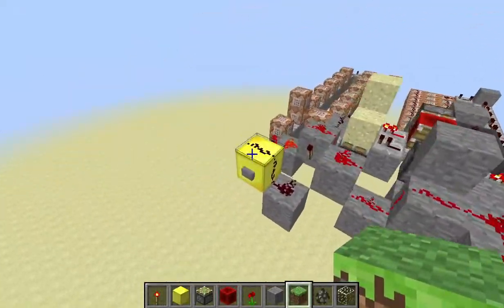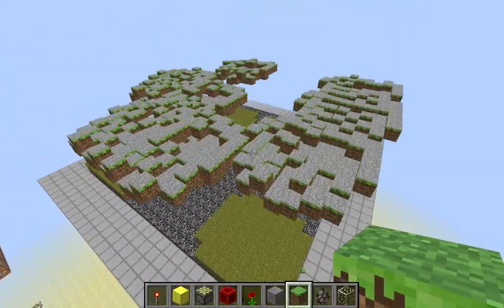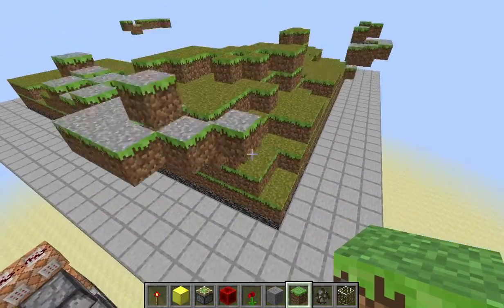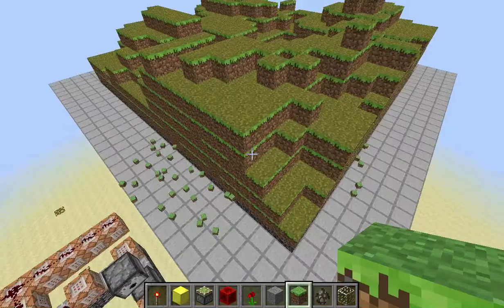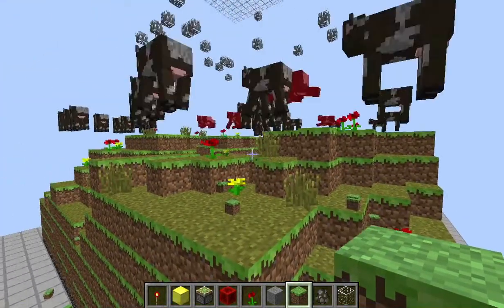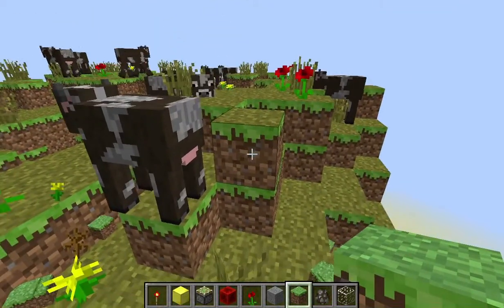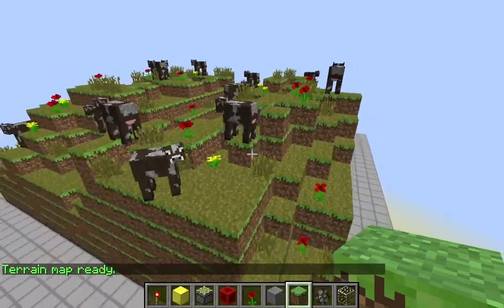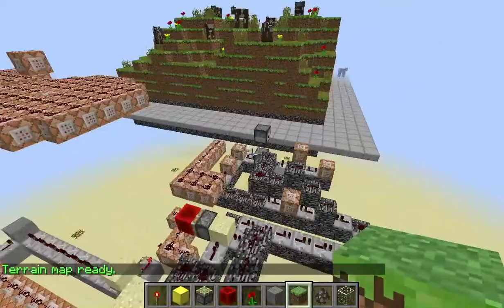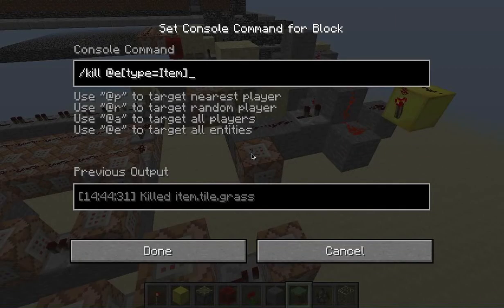I'll run it one more time. So there will be a bit of lag, all the cows will die, and the sand will start to spawn in. You'll notice that there are a lot of items being dropped by the sand — right now they're being dropped because of the half slabs — but when it gets to the point where the sand is falling at the same time as the sand is spawning, then they will start to spew out blocks. That isn't too good, so at the very end of this entire thing it will kill all the items.